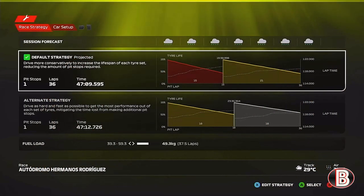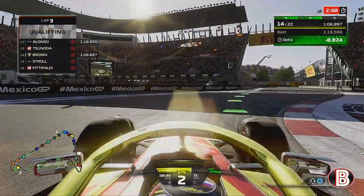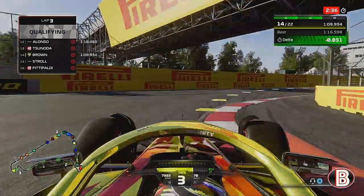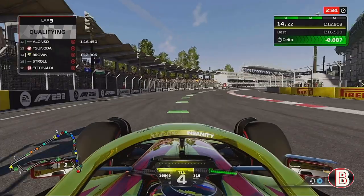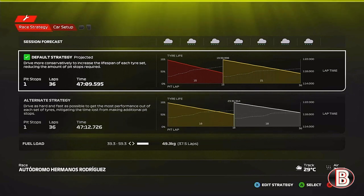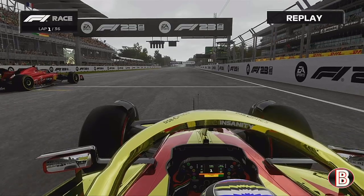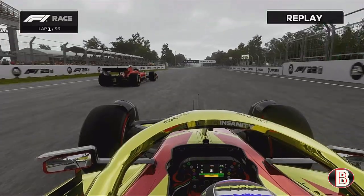We're here on the grid and the weather indicator says it's going to rain for most of the race. It's currently dry, which had me scared because I decided to go for a wet setup — you can imagine how scared I was when I saw it was dry. This is our qualifying lap; we took a new engine and gearbox and haven't got a penalty for it, which is strange. We're going to be starting on the softs, and it's meant to rain fairly early in this race.